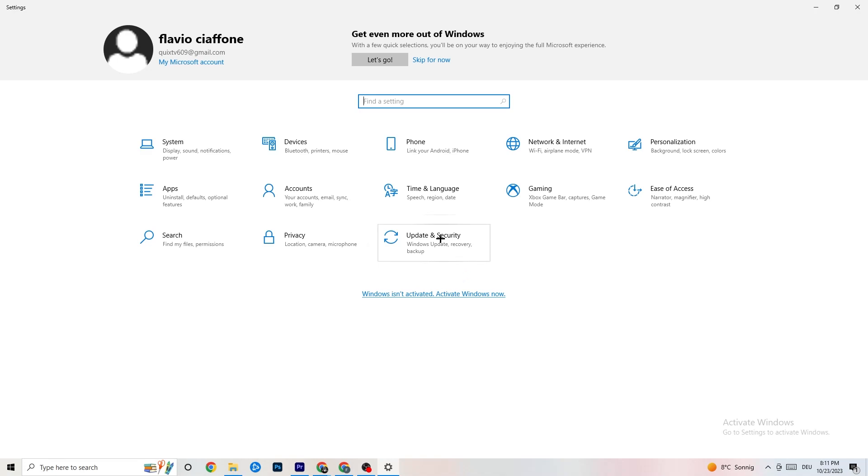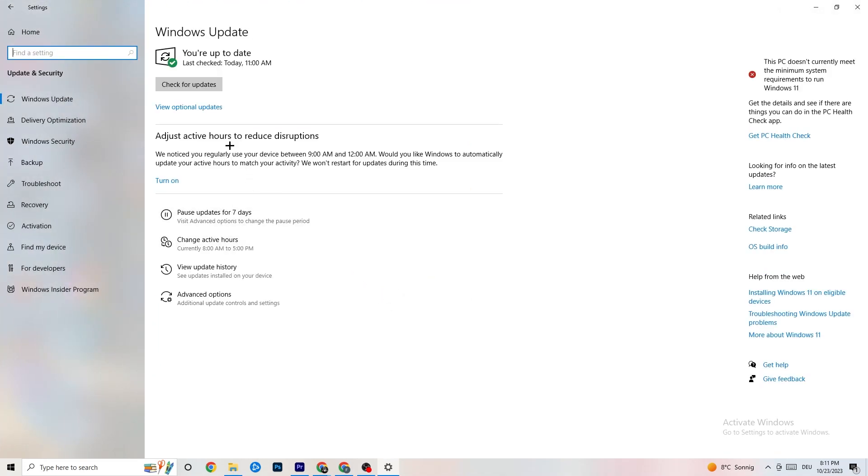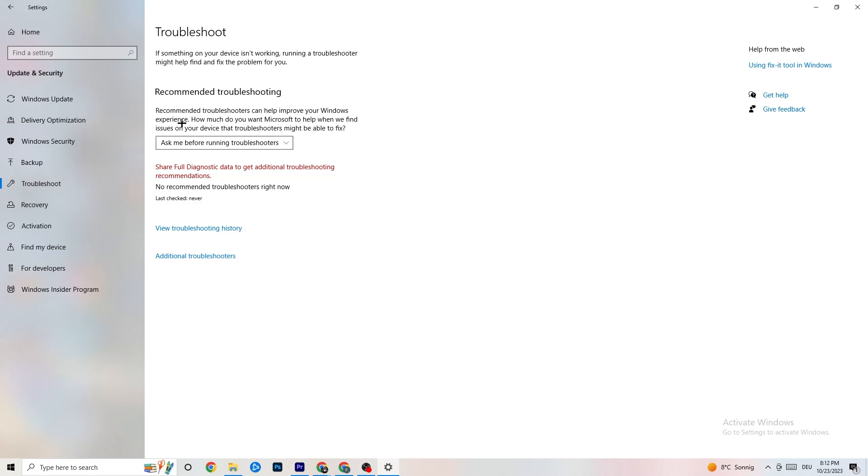Go back to your main Settings and click on 'Update and Security'. Stay on Windows Update and check for updates — make sure you have the latest version of Windows, as this will increase your system's power and help with issues. Also go to Troubleshoot, where Windows can search for things that aren't working. Sometimes it will find something, sometimes it won't — just try it out.